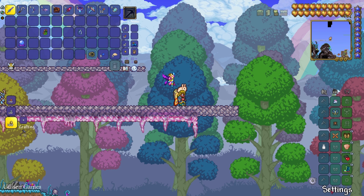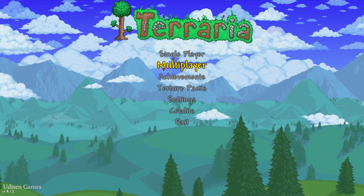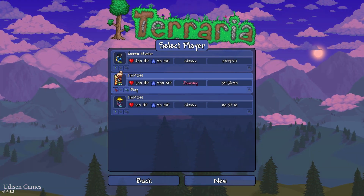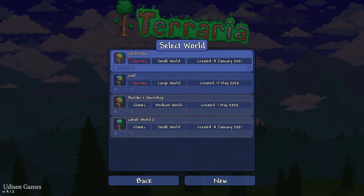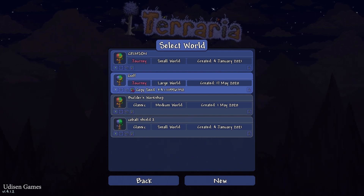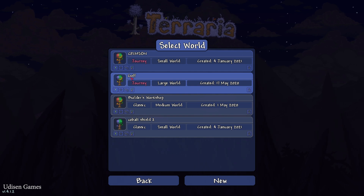Press Settings and go to the main menu. Choose your character — for example, I play with this person, so choose this person. By default, your old world or previous world you find somewhere here.